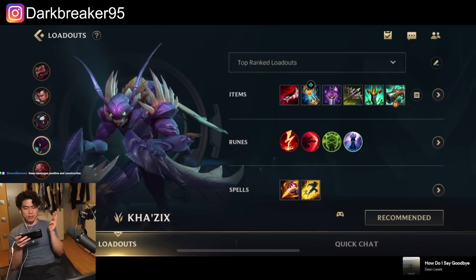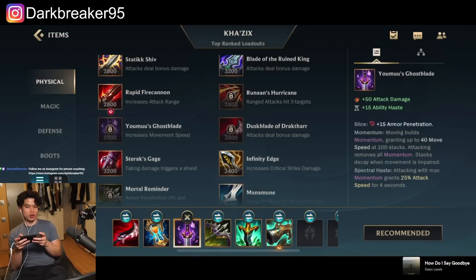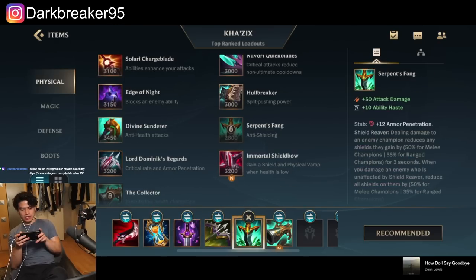Make sure to leave a like and subscribe, and let's get started. For the first item: Duskblade or Youmuu's Ghostblade — you can switch it up to your preference. Duskblade gives you lethality and is very good for tracking where wards are; when it disappears you know the Night Stalker passive is not activated because there's a ward in the brush. Whenever you're using your ultimate or ambushing, you do additional damage and slow them down thanks to the Duskblade passive.